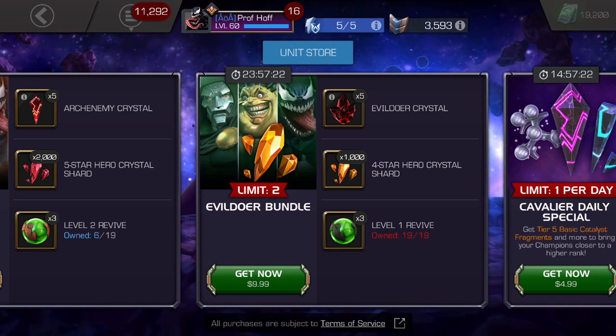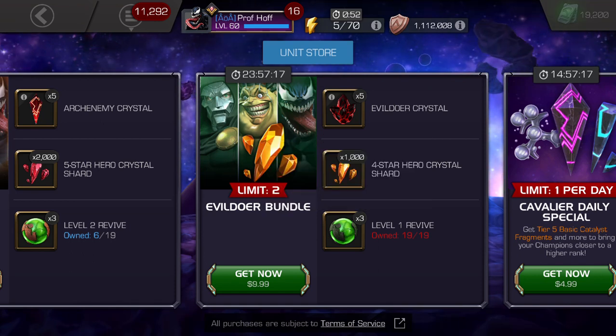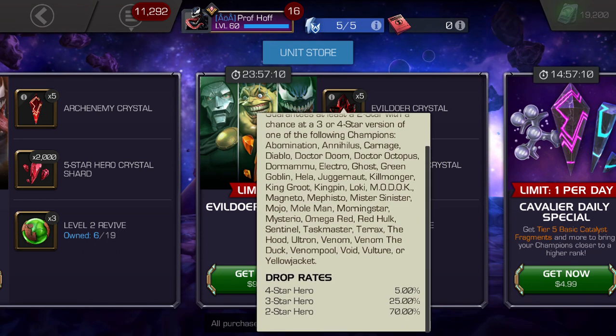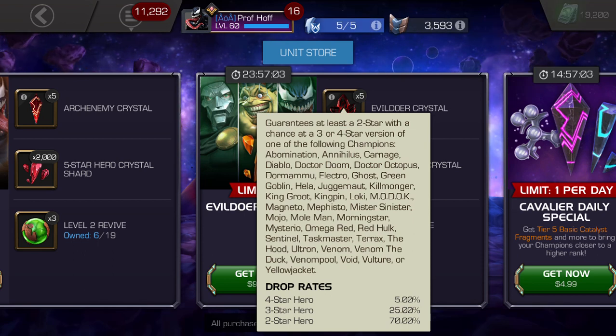Compare that to this deal, which is half of a four-star worth of shards, three level-one revives — which are the ones you can get for free just by running into them while questing — and then five evil doer crystals, which at this point is basically a fancy way of saying a premium disappointment crystal on steroids.